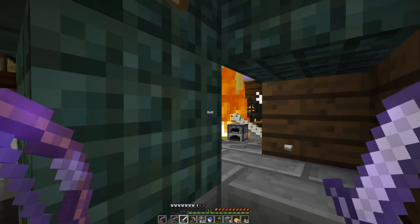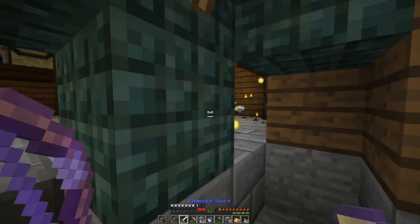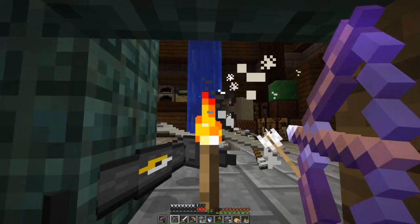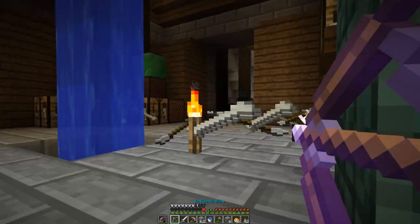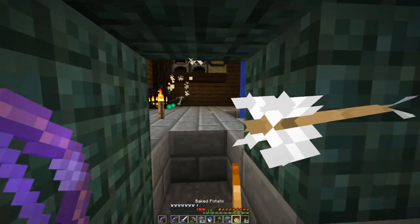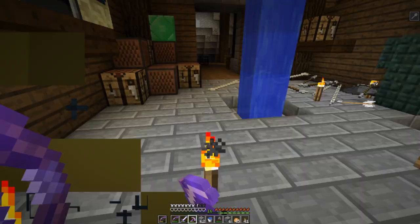I want to take out that creeper before somebody else sets him off. You guys are doing a hefty amount of damage there. Do I have some arrows yet? We got a record there from the looks of it. I love how all the textures are just kind of stretched out. There must be a creeper spawner around, right? Why do I all of a sudden have mining fatigue again? I don't like this whatsoever.